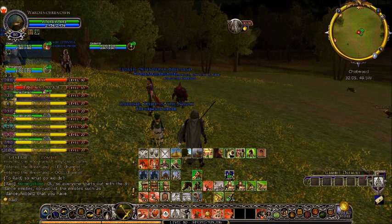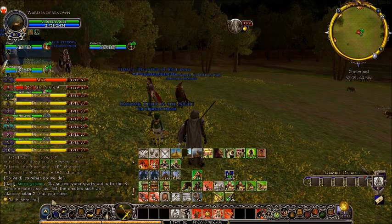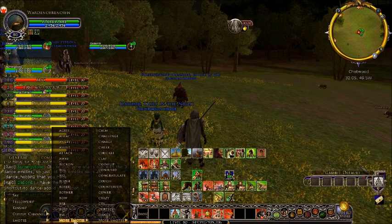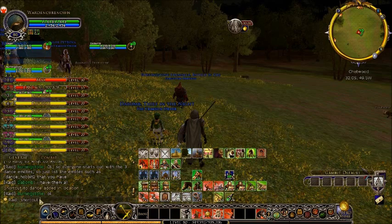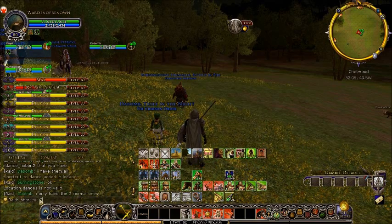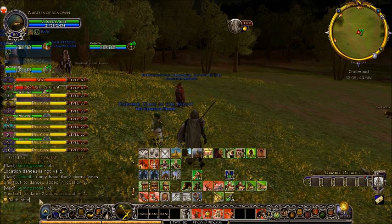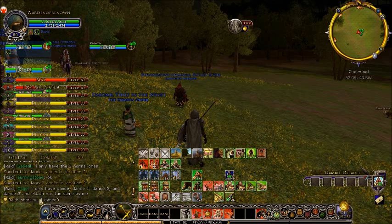Everyone starts out with the three dance modes. List the emotes such as dance, hobbit 2 — what you have. Do slash shortcut 1 dance, so that adds dance to shortcut location number 1. My other emotes are dance 1, dance 2, and dance 3. So: slash shortcut 1 dance 1, slash shortcut 2 dance 1, slash shortcut 3 dance 2, slash shortcut 4 dance 3. Now I have all my dances set up.